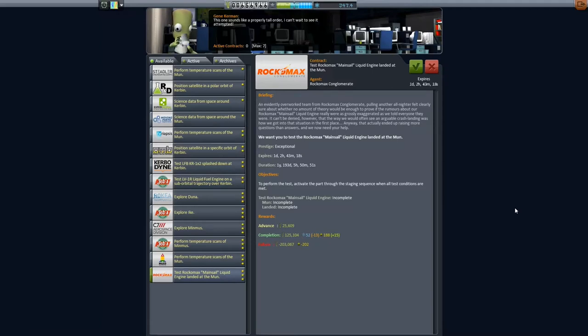Welcome everyone to this let's play of Kerbal Space Programme, Better Than Ever. In this episode we are going to test a Rockamax Mainsail liquid engine landed at the Mun. It's got an enormous completion reward: 125,000 funds, 52 science and 188 reputation. We have an advance of 25,000 funds so let's get started.